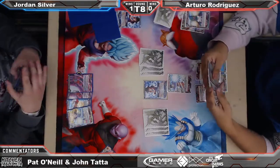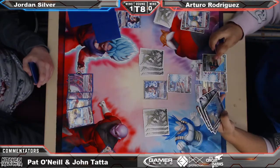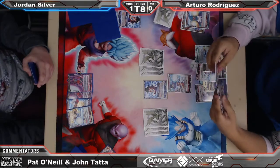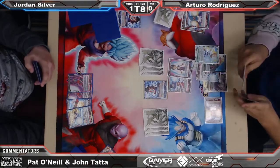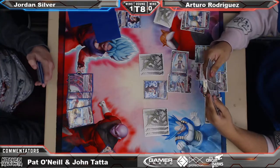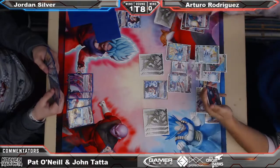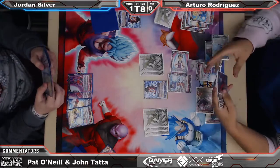Jordan smartly didn't play anything last turn, because what he wants to do is make Arturo awaken him. He wants to not only make him awaken him — it's taking value away from his Gohan. Is that a Vegito here to save the day? I don't think so — that looked like he charged a Kaba. Or did he drop it in his hand? That would make sense with the Mighty Mask. He put it inside another draw engine. Interesting choice for Arturo — I like it. In a grindy matchup, that card's going to get you there. It looks like he is going to awaken Jordan here and — that is time of the round.